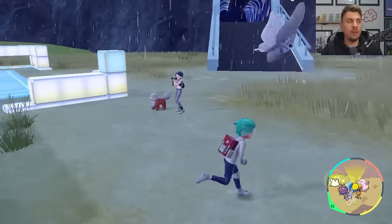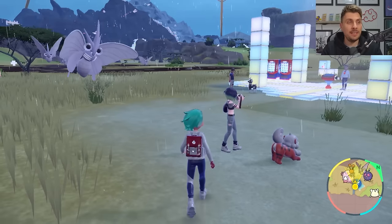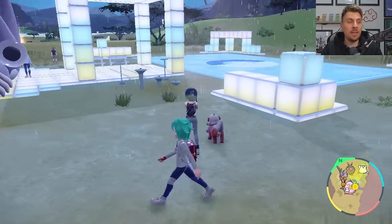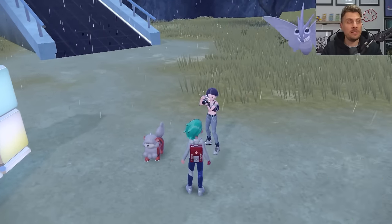We are located right at the entrance of the Terrarium, and you'll notice this familiar face from the Teal Mask — it's going to be Perrin. You may have talked to her when you first came into the Indigo Disc, but she is the one that is going to take you on this side quest.